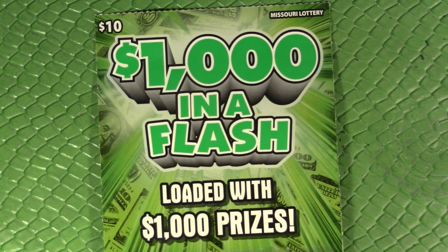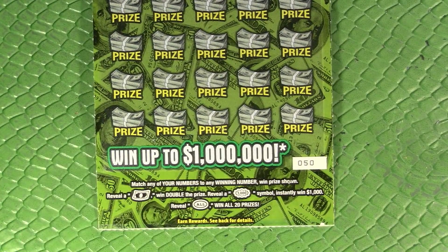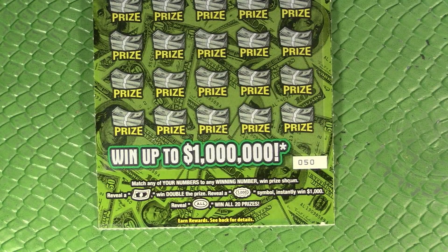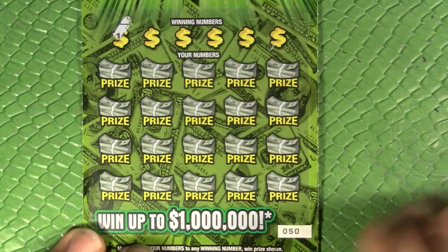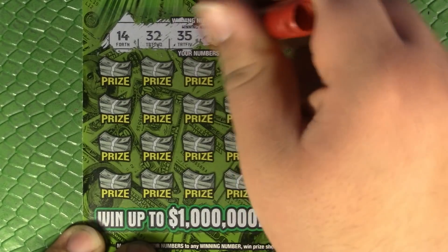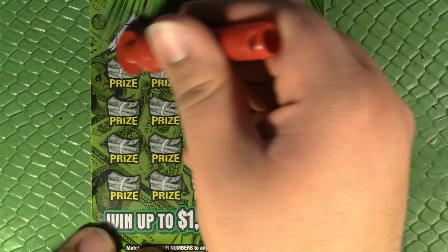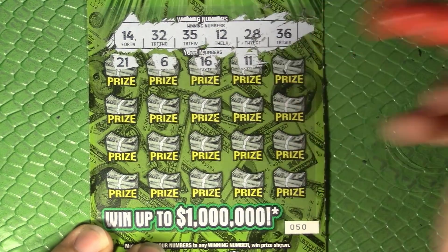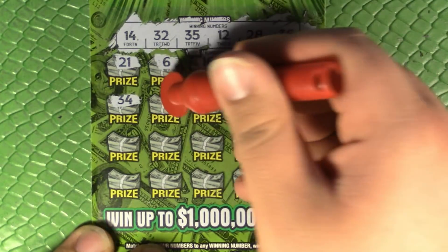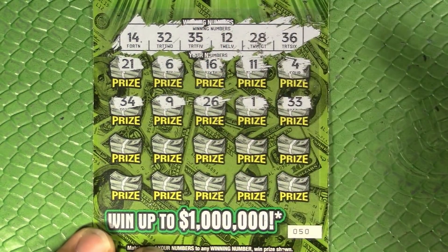Moving on to the ten-dollar In a Flash — the one-thousand-dollar In a Flash. Wouldn't it be great to bookend it: starburst on the lowest ticket and starburst on the highest? Numbers to win double, a thousand-dollar starburst — which would set a record for me, I've never hit a claim before — and win-all. The ticket is green, my favorite color, which is why I use this background. Some people ask me to change it, but it's my unique thing that sets me apart.